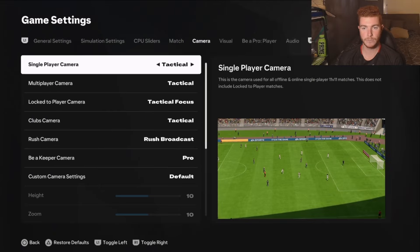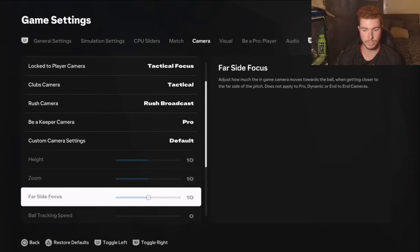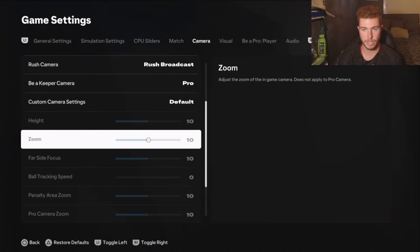Now let's go into my camera. I've just got the Pro Be a Keeper camera. All the rest of the cameras you don't need to change — they don't affect the goalkeeper. Be a Keeper camera on Pro, kept at default with all settings at 10 and ball tracking speed on zero. Finally we've got a good goalkeeper career mode camera — it's been terrible for the last few years.